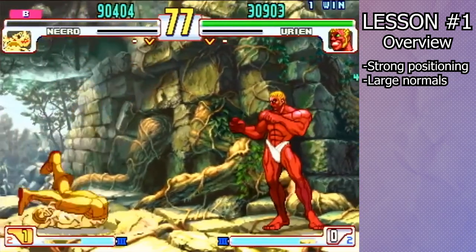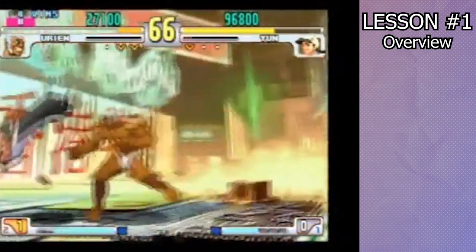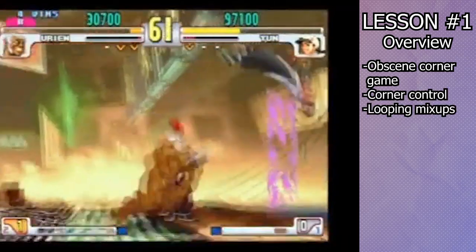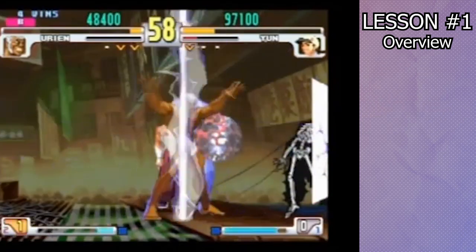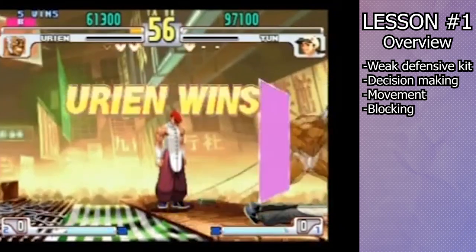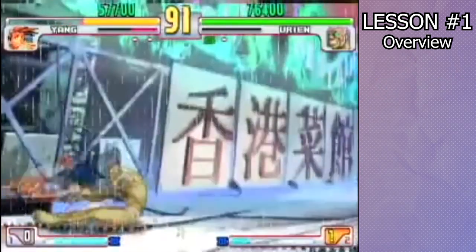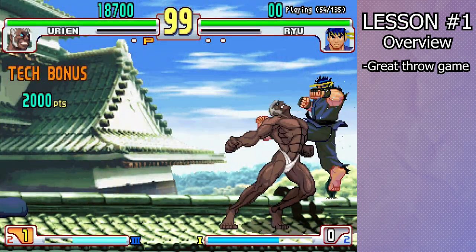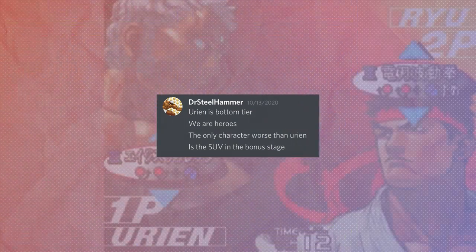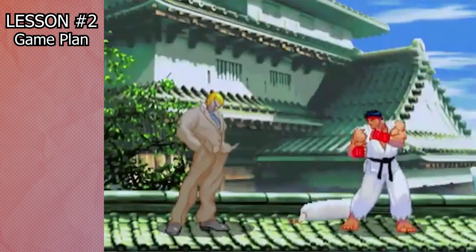His normals are exceptionally large and very safe when spaced properly, but overall cover more horizontal than vertical space. In the corner, Urien is able to use Aegis Reflector and his overall range to trap characters and run looping mix-ups that net him tremendous amounts of damage and meter. On the other hand, Urien has limited defensive tools, so your decision-making, movement, and blocking will be your primary ways out of bad situations. On top of all of this, Urien has a powerful and highly rewarding throw game, as well as some of the most destructive punishes in all of Street Fighter. There's no discussion to be had about what to do at the character select screen: pick Super Art 3 and don't pick Green Urien. Save your decision-making for the actual game.